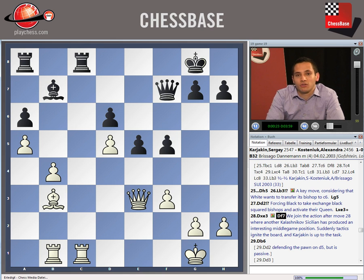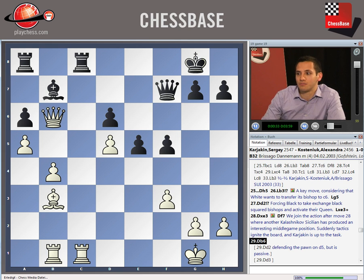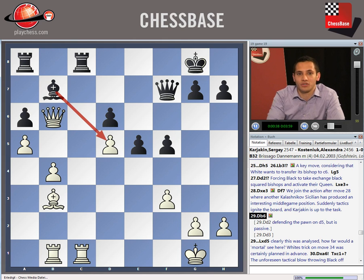They currently reach the position as you see on the board here, where it's a fairly level position from a Sicilian Kalashnikov. Here we see Karjakin play the move Queen to B6, which appears to just drop the pawn on D5.